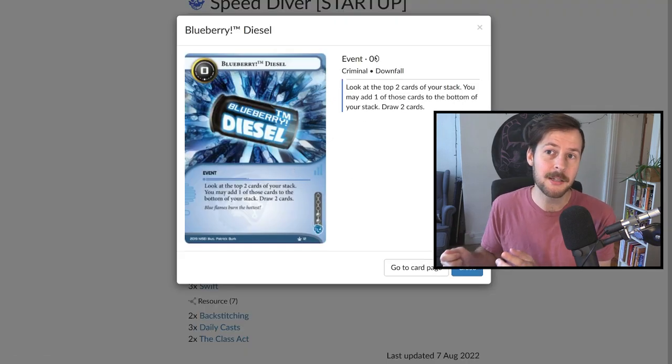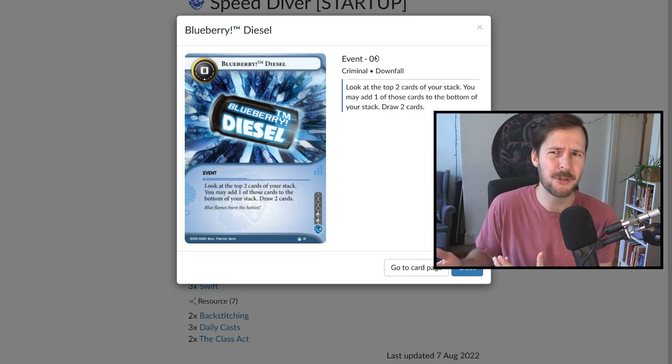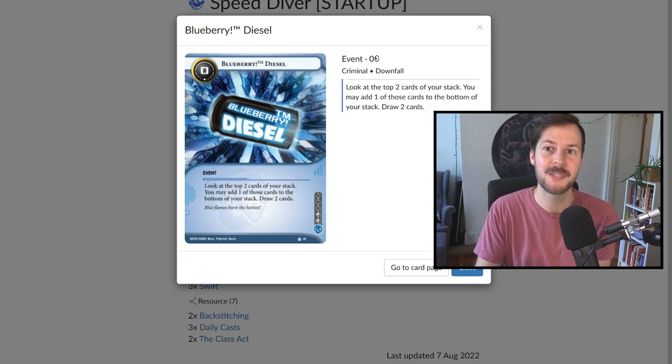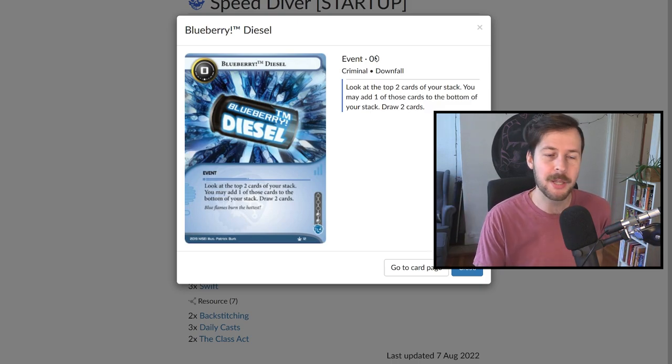Blueberry Diesel is technically not a very good card advantage card, but it's one I'm finding myself playing in more decks that have redundancy. We don't want to draw into extra copies of our breakers or sometimes even our breakers at all in the early game, and we don't want to draw into extra copies of our console. We want to be drawing into our Deep Dives, our Swifts, and some of the other ways we can bypass and get around ice.